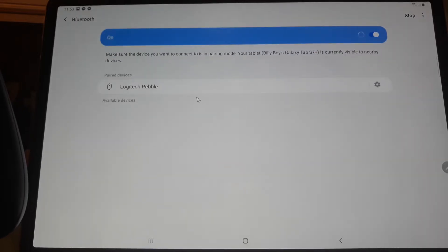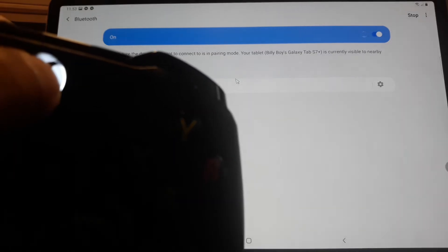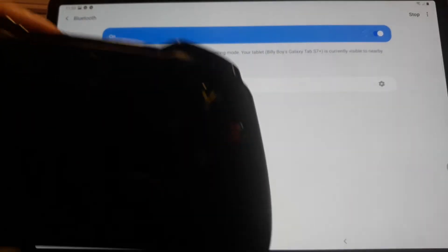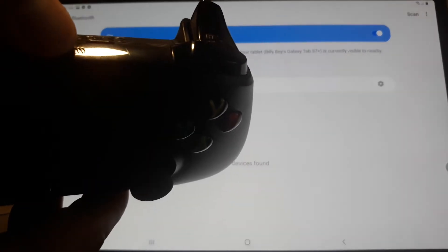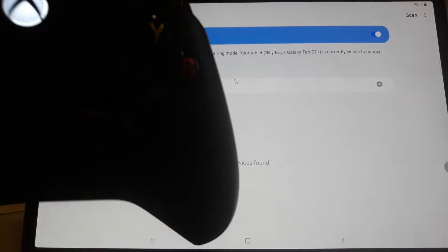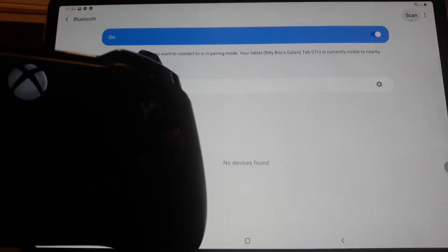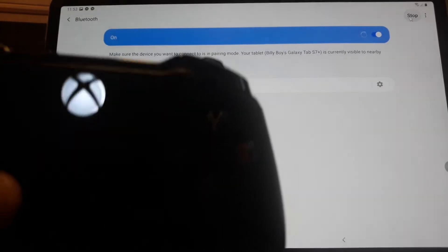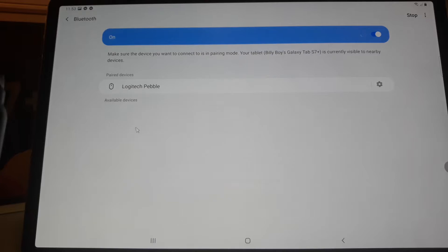Just go to Settings and choose Bluetooth. Press this button here, and press this part — this little one — so that the blinking will simultaneously move fast. It will search, and the device must appear here. Simply wait for it.